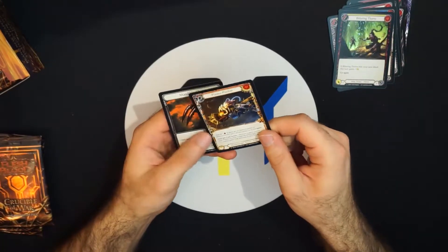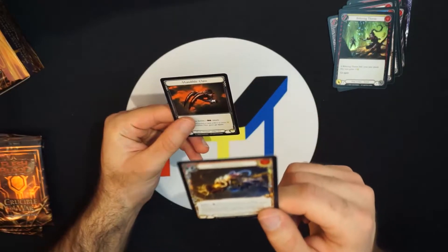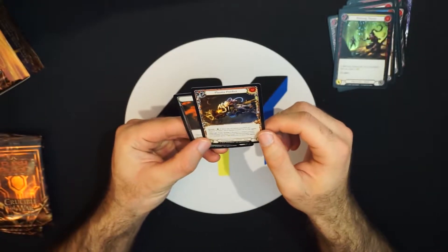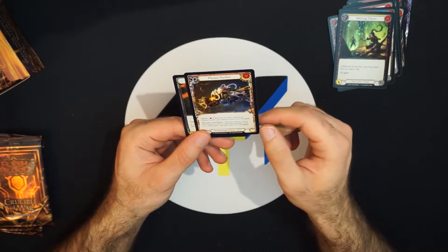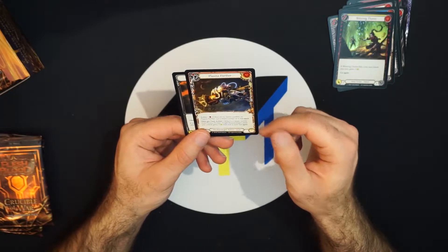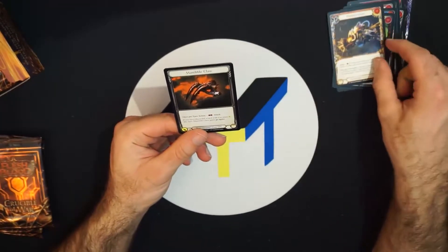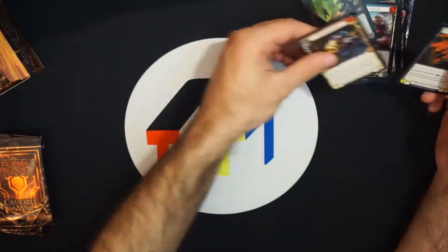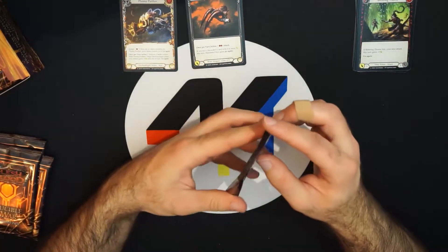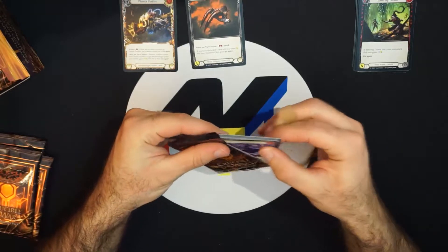First pack of the box and we get a majestic: Plasma Purifier. Action — if there are no steam counters on Plasma Purifier, put a steam counter on it and go again. Once per turn action: remove a steam counter from Plasma Purifier; target mechanologist pistol you control gets plus one until end of turn. Pretty good if you can make that go again for big damage. We have a rare and a majestic — let's put those aside. This box seems pretty promising.